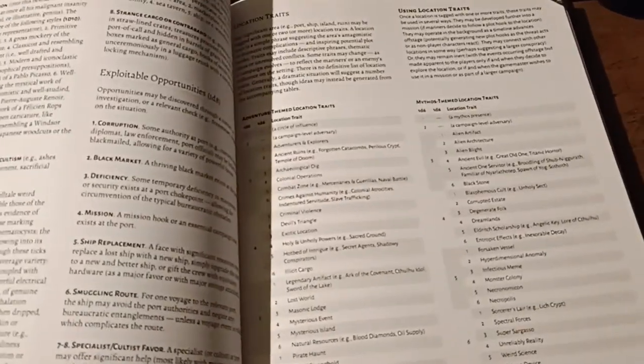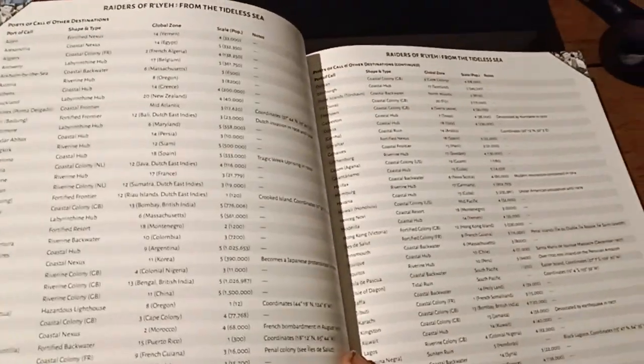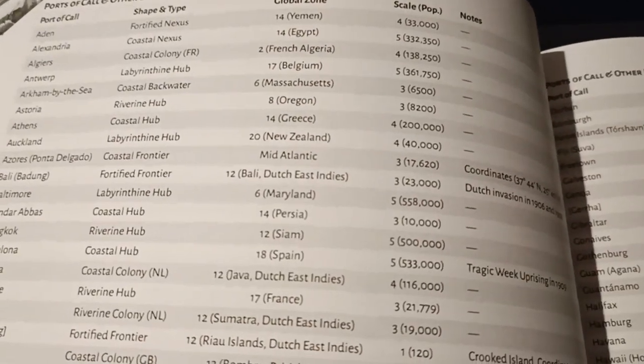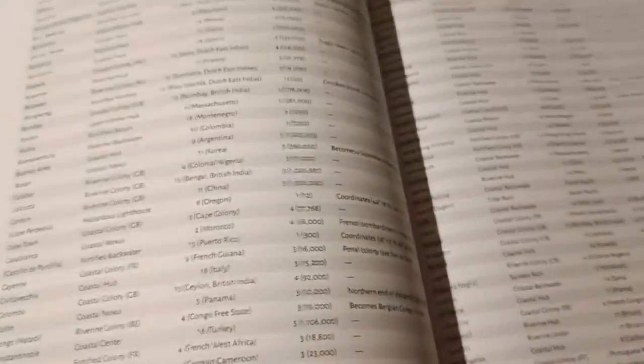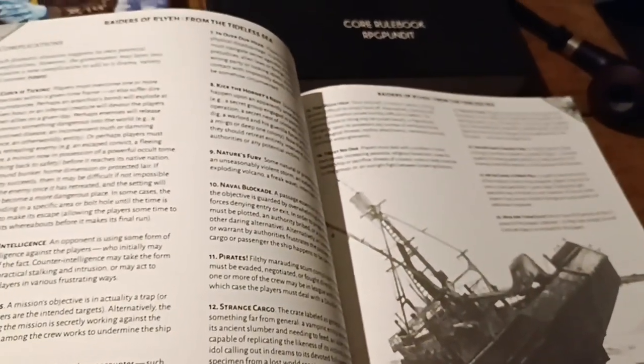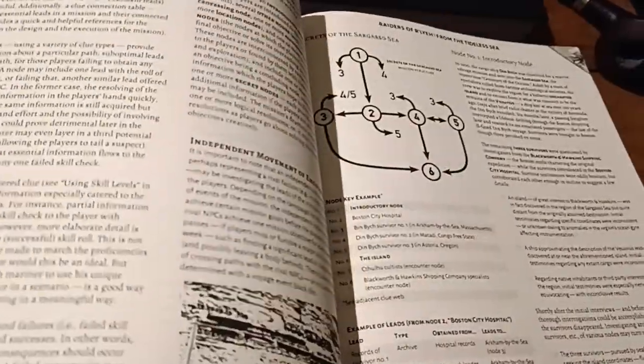The variability of these generators and tables means that you can make things different every time. So you have a list of ports of call of the era with their general area, population, all as it was in 1900. Then you have rules for making missions — basically adventures with objectives, threats, et cetera. Some of this is stuff that some DMs are not going to want to use the full framework provided here. But then you don't have to. But if you want to assist yourself in generating a framework, it's all there.